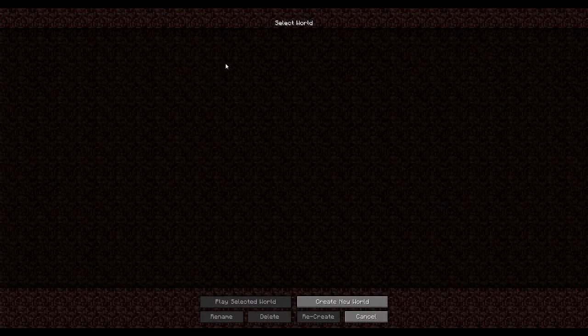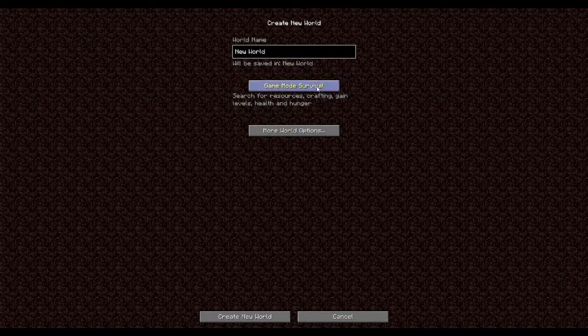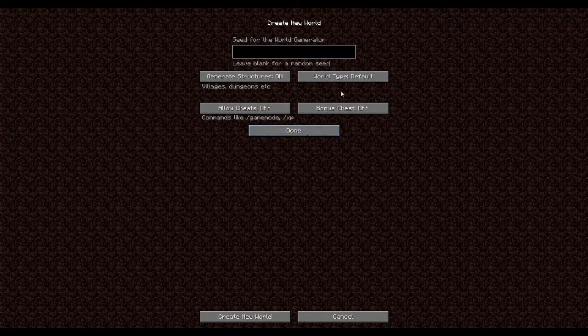There was one thing it said we needed to do — we needed to make sure we set it on Biomes of Plenty. That was the instruction given to us on the website, so that is what we're going to use. I always turn cheats on just in case there's an issue so we can always get it fixed ASAP. And we're gonna put in White Dragons.